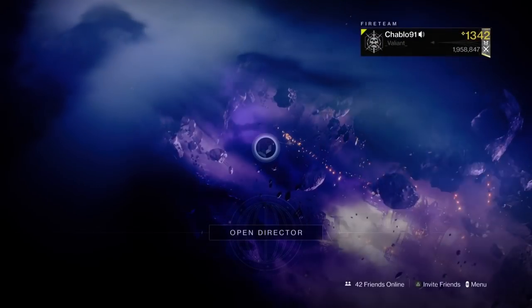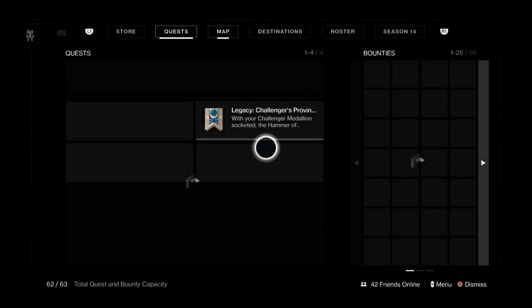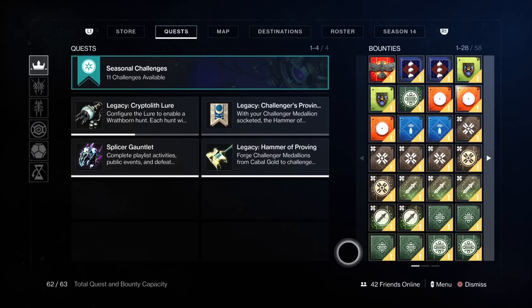We'll go to our Titan first and show you that. So this is talking about the bounties first. You want to do this if you've got enough time — there's plenty of time to do it. You only need two resets to do this. When I say that, you need one reset of bounties and then another reset. So if you have enough time, you could do this in two days.